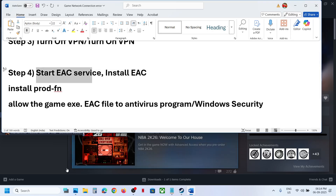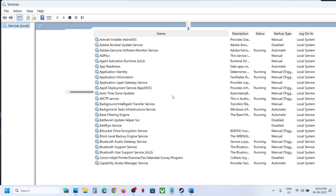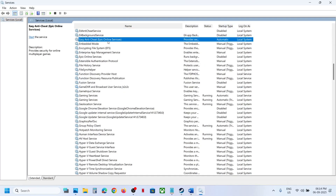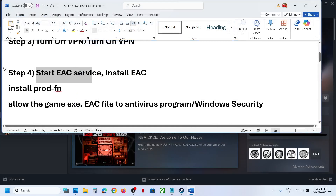The next step is to start the Easy Anti-Cheat service. Type 'services' in the Windows search box and click on Services. If you find Easy Anti-Cheat listed, right-click on it and click Start or Restart — if Start is highlighted click Start, if Restart is highlighted click Restart. Then relaunch the game.